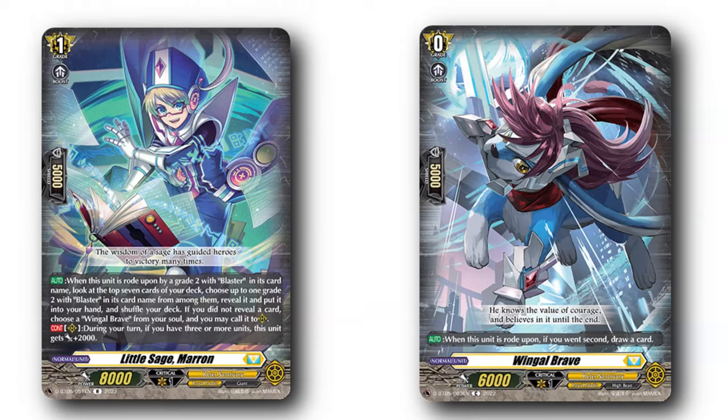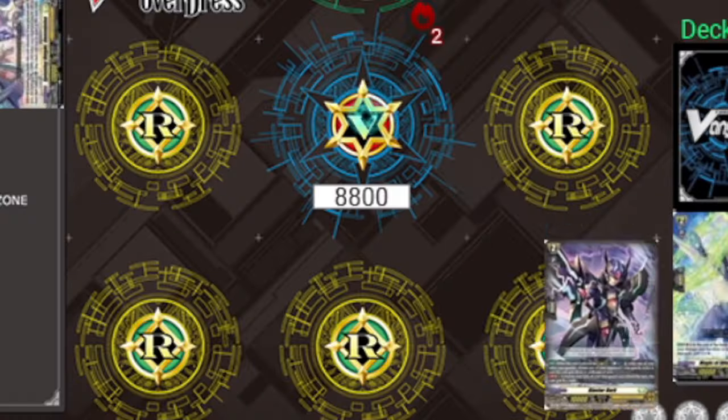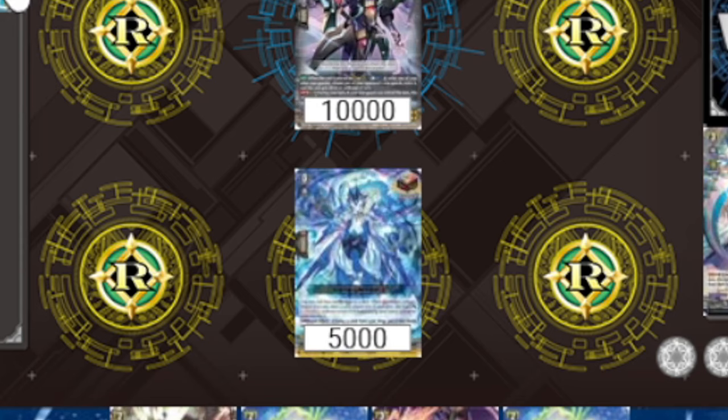An alternative option, and what was run before the Gramgrace deck set was released, is the Blasterdark rideline, using either Wingull and Marin or Fullbound Blaster Javelin. Blasterdark burns a counterblast in a rearguard for an extra drive and a retire. Both variations use the grade 0 and grade 1 as fodder for the rearguard cost. Marin calls Wingull from the soul for a guaranteed call, while Fullbound Javelin fodders with a top deck call, only to not decrease soul at the chance of being punished.